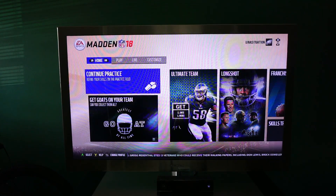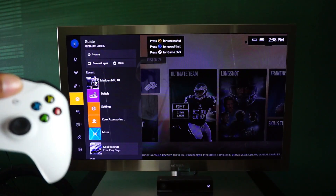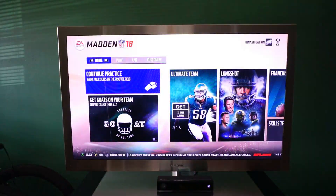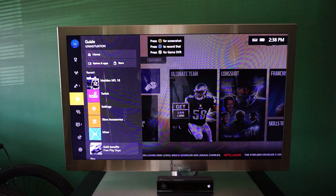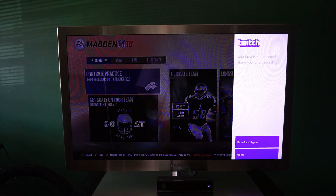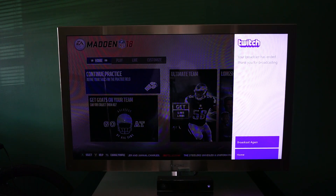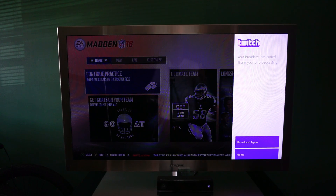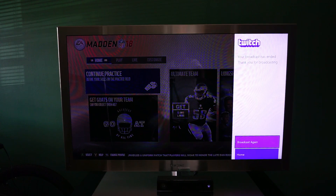I've got Madden up on my TV screen. Press the Xbox logo to get to what you're looking for — my Twitch is right here. Press your Xbox logo and it shows up on the left-hand side. I'm looking for Twitch, and Twitch is going to pop up on the right-hand side where it says 'Broadcast.' I just learned this two days ago, so I'm going to show it to you to a T.